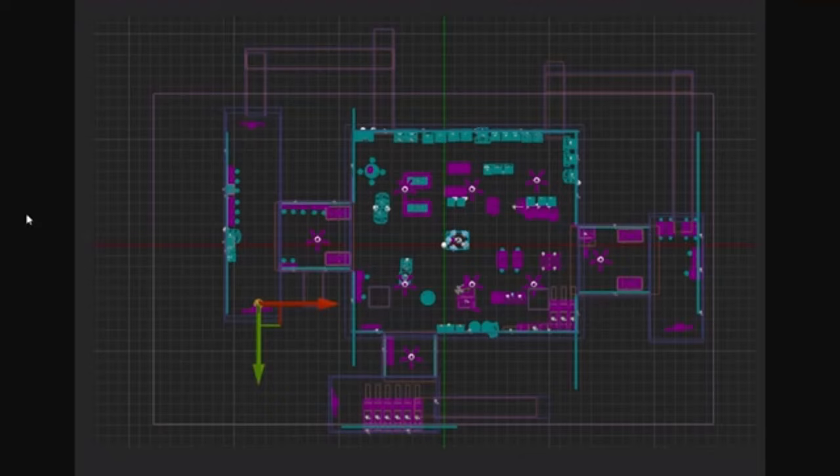Very recently, FusionZ Gamer — awesome guy, link down below — released a video talking about a new map for Help Wanted that was found in the game files. This map doesn't look all that interesting at first — it's just a giant worm shape with some other worms and hallways, with some decoration like fans, counters, shelves, and what looks like a control room.